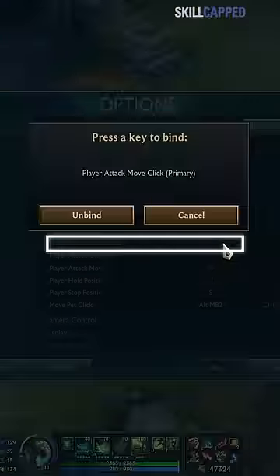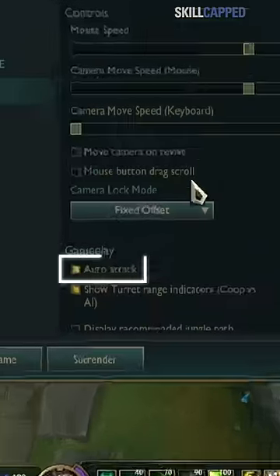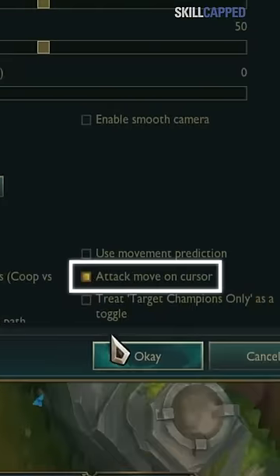First, go to your settings and bind your attack move click to T. Then, turn off auto attack and turn on attack move on cursor.